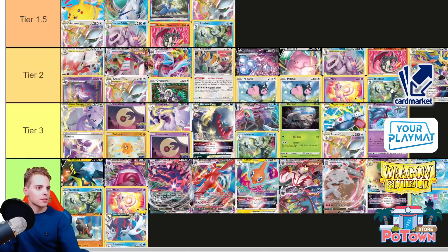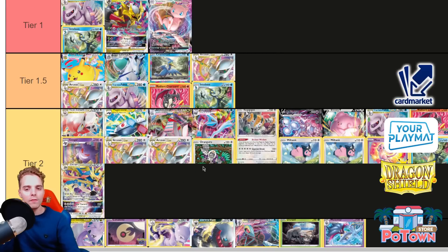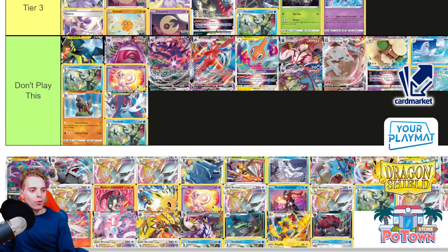Magnezone Arceus — I'll put this in Tier 2 for now, but it could become higher. Magnezone can help get rid of your Palkia matchup issues. You could be running a Big Charm to make Magnezone pretty tanky. You're going to be able to find items from the deck — maybe Crushing Hammers, Cross Switchers. Magnezone can fetch cards from the deck. You have Arceus VSTAR to set up a Magnezone VSTAR. It's going to be a very funky archetype to test out.